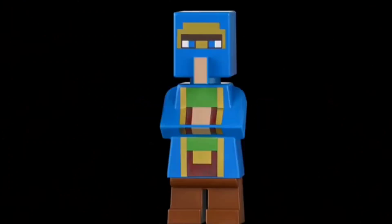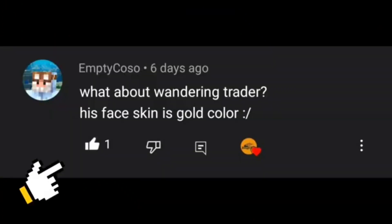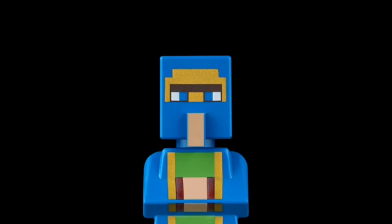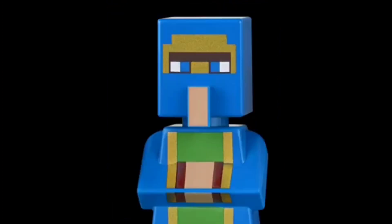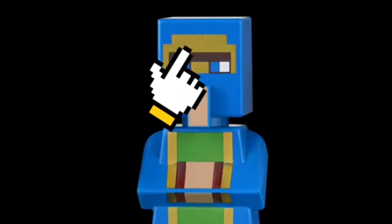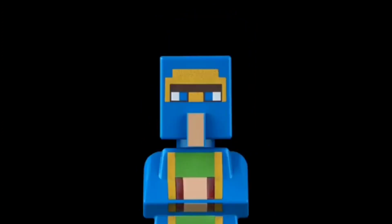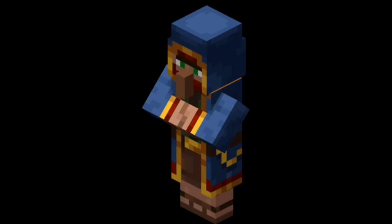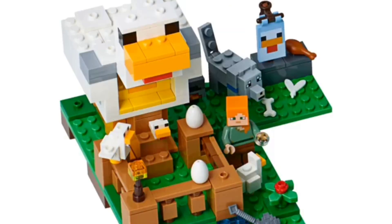Spot number five goes to the wandering trader. This was actually an idea given to me by someone who commented on my videos. The problem is his face — I think they just didn't work hard enough on it. The skin is golden and doesn't look much like the actual wandering trader in the game at all. I really think LEGO could have done something amazing with the wandering trader and made a really, really good minifigure.